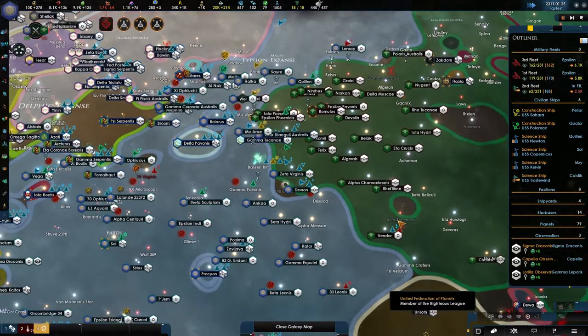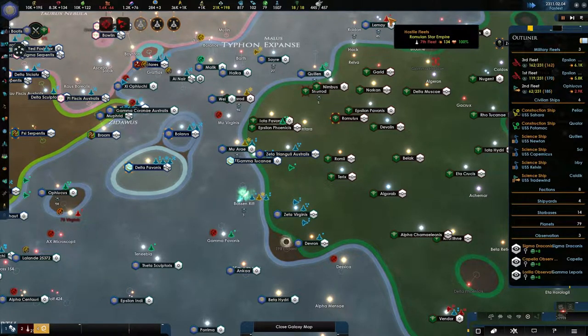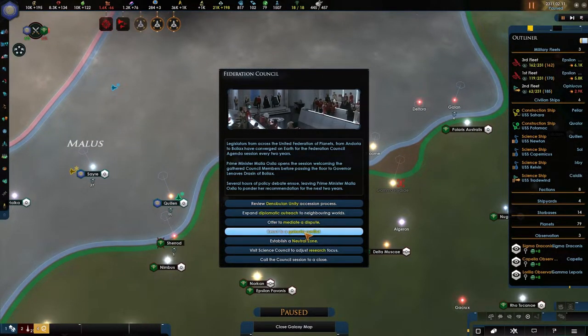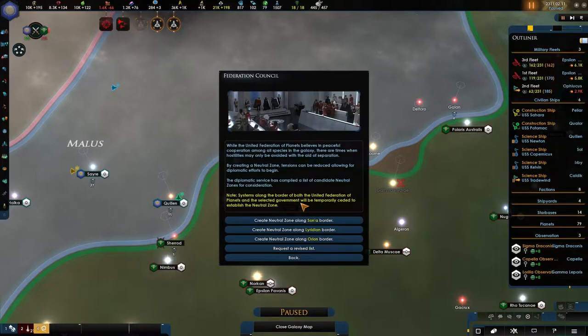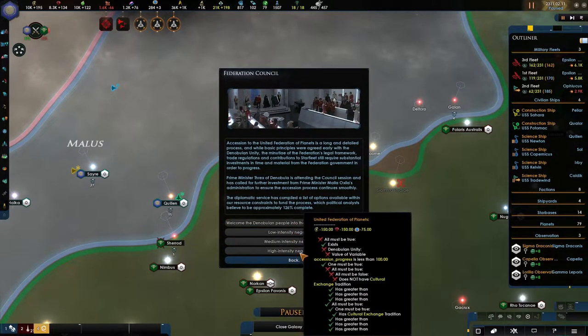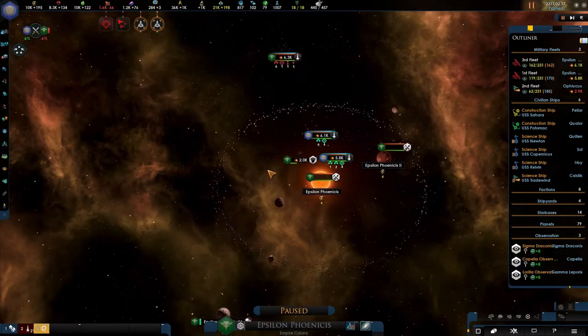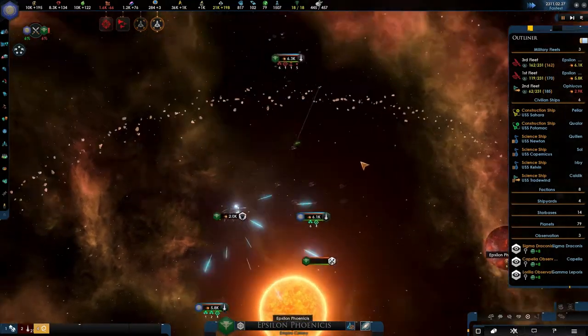Hostile force has been encountered - where? They're not that hostile. Yeah actually they are, but will they do it? No, that won't work. Neutral zone - what does it do? System along the border of both United Federation of Planets and the selected government will be temporarily ceased to establish a neutral zone. I don't think this is what I want, and I wish that I could just join them. Let's not do anything. Okay we're going to be fighting over here by the looks of it. We got 11k against whatever it is that they have.